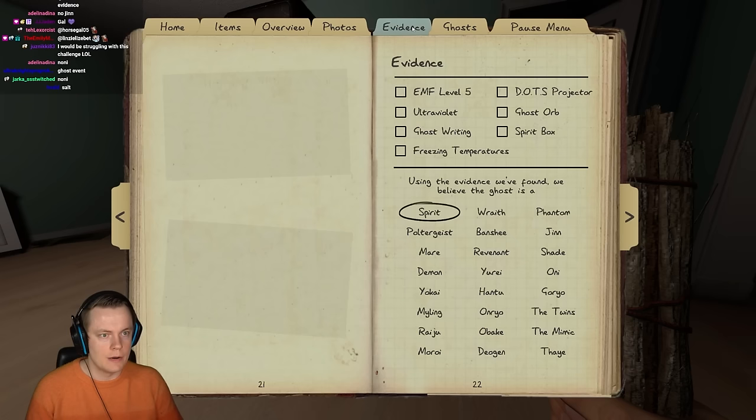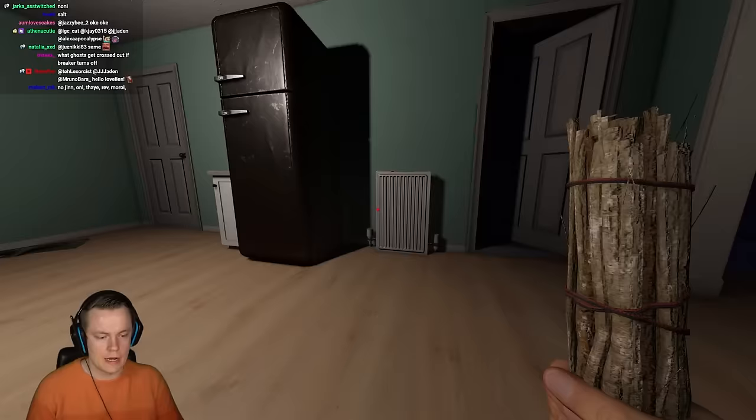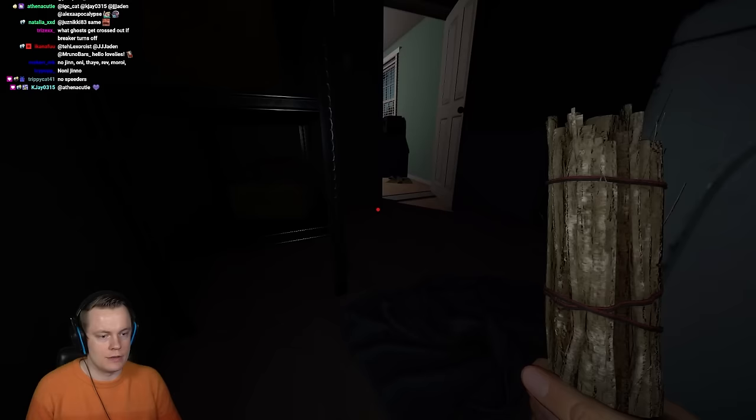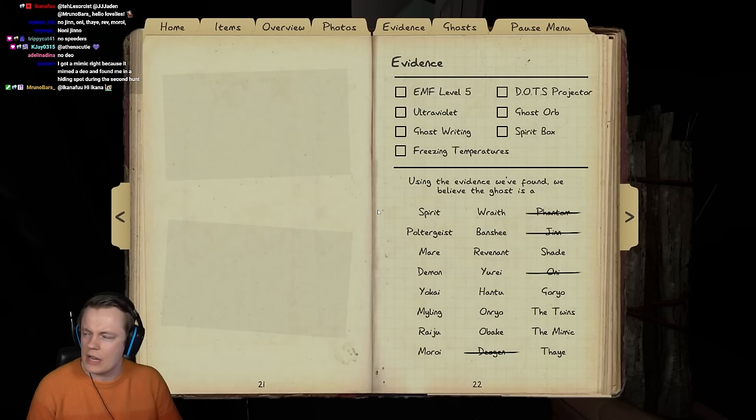The Oni just did an airball, plus it wasn't blinking very fast — so that's right off the table. I might have to smudge here. I should have just ran away. I forgot the grace period is so insanely long. It's definitely not a Spirit — that's for sure.